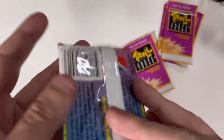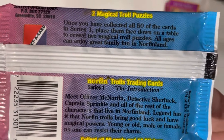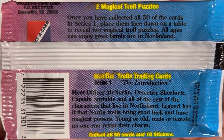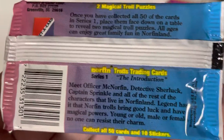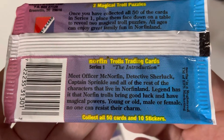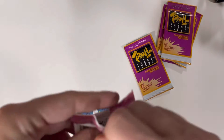The first card comes with a sticker. The back says: 'Two magical troll puzzles — once you've collected all 50 of the cards, place them face down on a table.' Wow, that's a 50-piece puzzle — you have to collect all 50 to make the picture. So we know the backs are puzzle pieces. There are also 10 stickers, but with only 50 cards in the set.